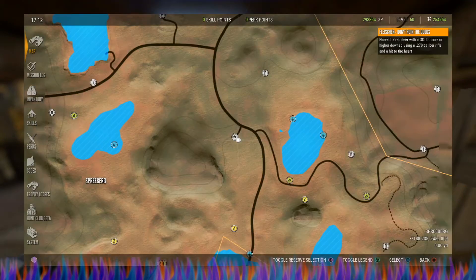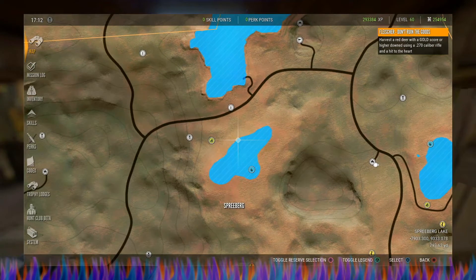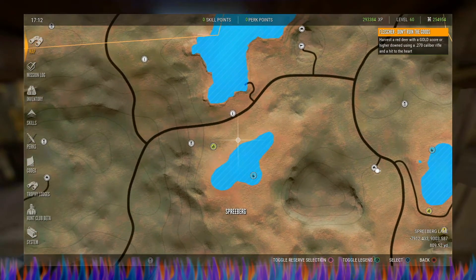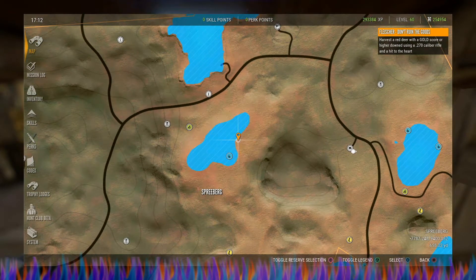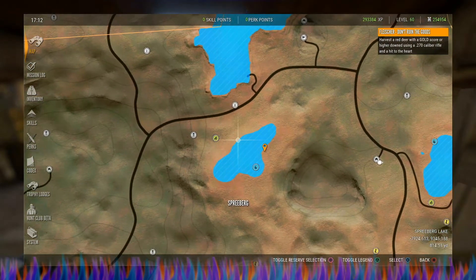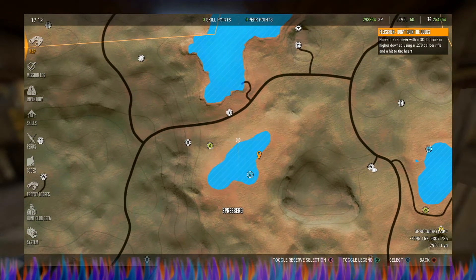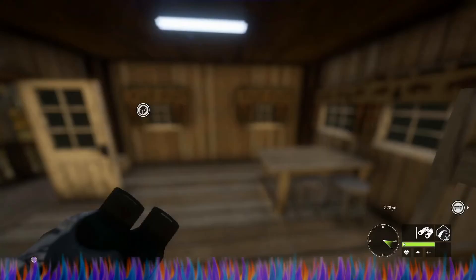Right about here is where a red deer is — it's a level seven max weight red deer with a 249 top estimate. He sleeps over here, so we're going to head over there at his sleep zone time. We are at Spreeberg right now.